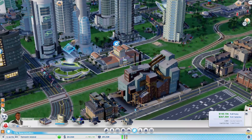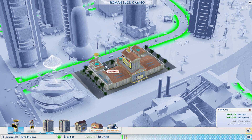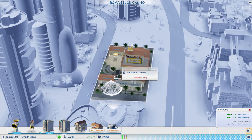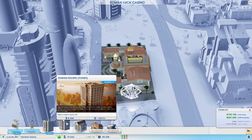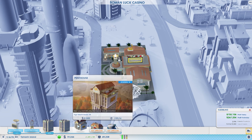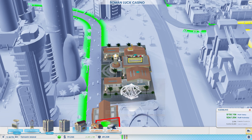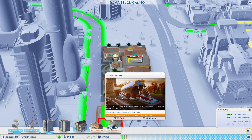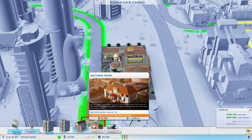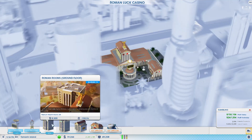That's costing us a lot, but hopefully we'll be okay. Hopefully that'll open up fairly soon. Let's see what upgrades we can get here. So we've got the sign, the Roman rooms which are medium wealth, and then the penthouse which is high wealth. We can't get the gaming division upgrade yet. And the concert hall we also can't get — we need the gaming division to get more high wealth gamblers in here, which is interesting.